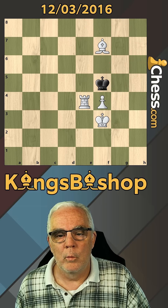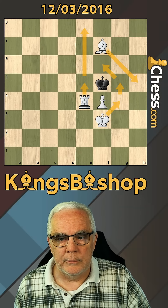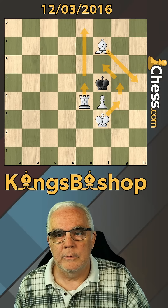How many moves is that? 1, King f6. 2, King g7. 3, King f6. 4, King g7. 5, King h7. 6, King h6. 7.